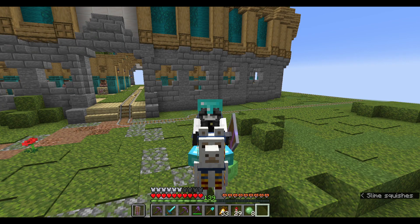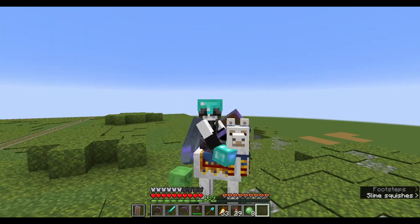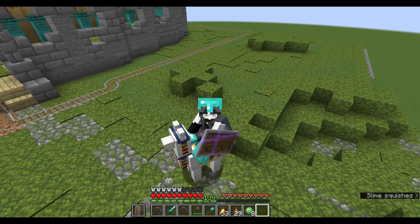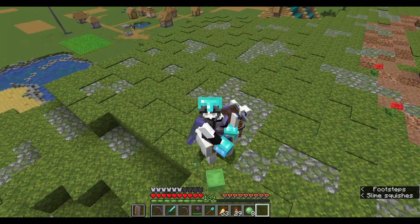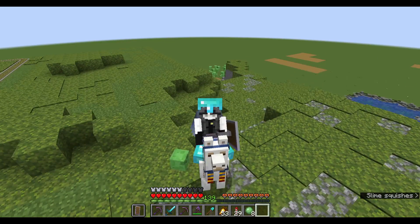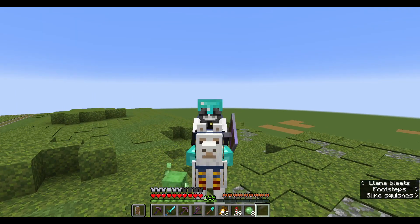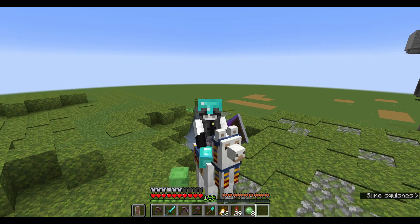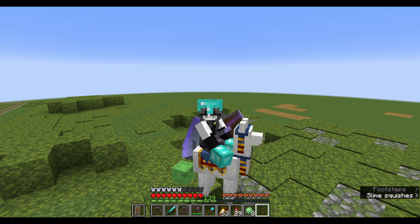Hello everyone and welcome back to Superflat Survival. My name is Smallcats and we're on a llama — let's not ask what happened to the original owner. We have a llama now, and as we're back in the Superflat world, there are lots of things I want to do today. There are two farms I want to build: a pumpkin melon farm and a cactus farm. We've got cactus from the wandering trader and pumpkin and melon seeds as well. So let's get started.